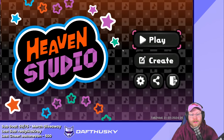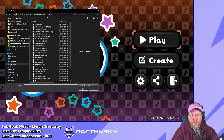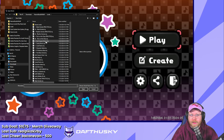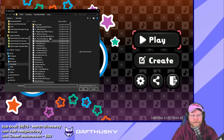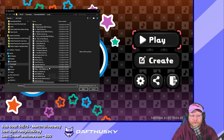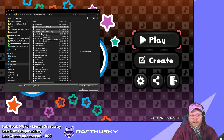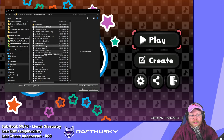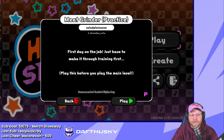Once you get Heaven Studio opened, this is the title screen, which is newly added. Here you have the play button, which opens up your Windows Explorer — or on Mac, your Finder. You can see I already have a bunch of levels in here, but you should still see some of the regular levels that are included with the download.